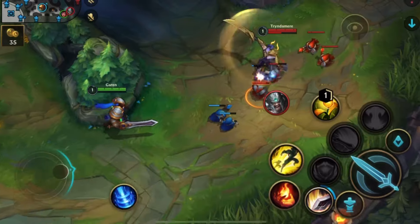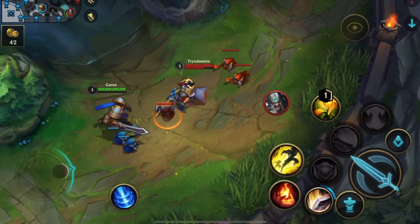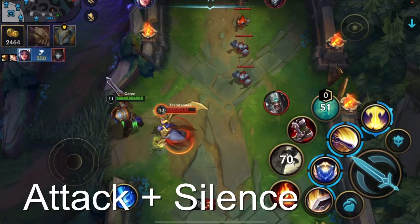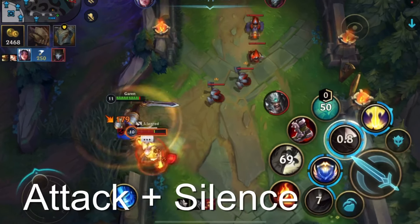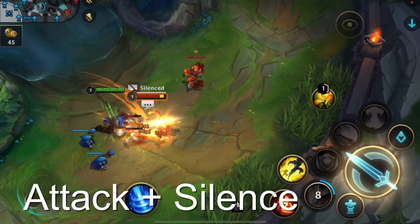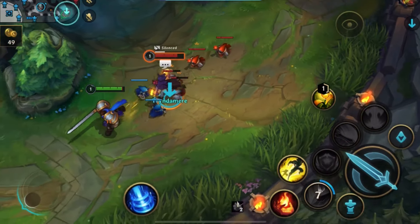A general gameplay tip to maximize damage is to attack reset. If possible, you should always try to basic attack and then reset your attack again with silence, meaning you get to attack twice in quick succession, unless you have to use Skill 1 for movement speed.